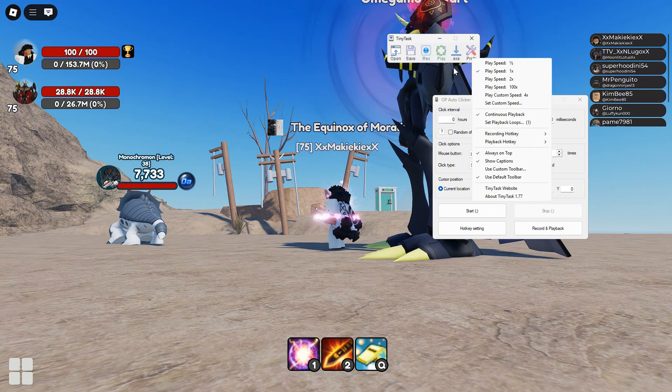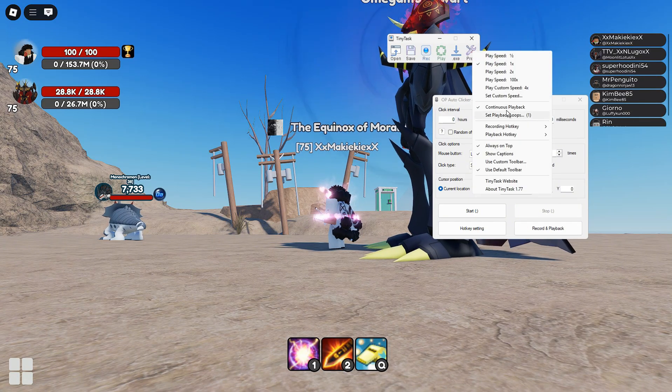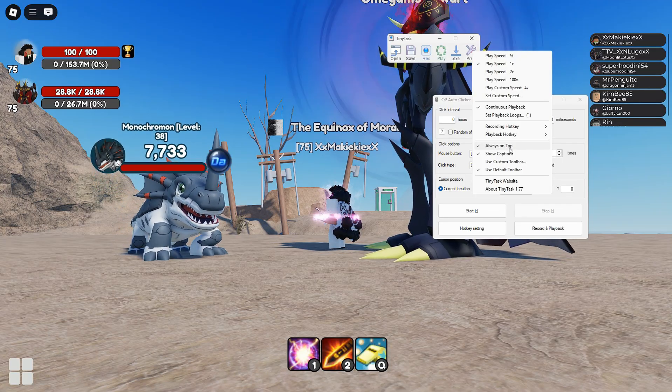For Tiny Task, you always have to have continuous playback on — just click it and it's gonna look like this when you have it on. Also always have 'always on top' enabled — it just makes it more convenient for you to know how many runs you've done and whatnot.